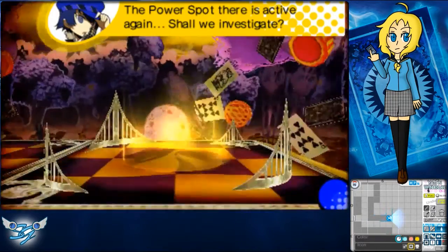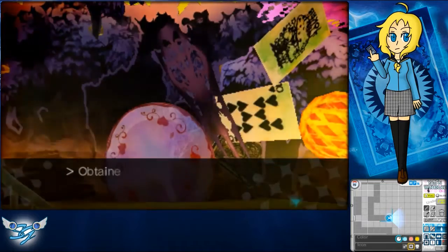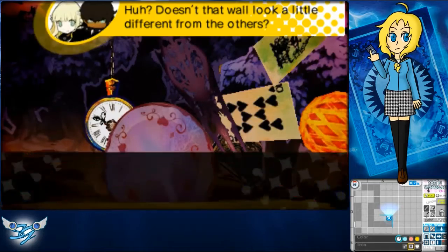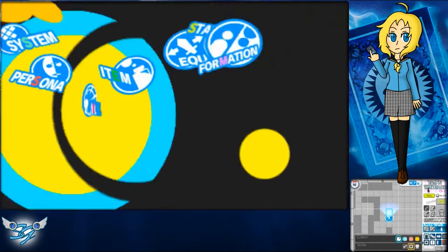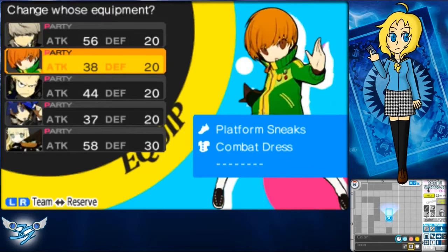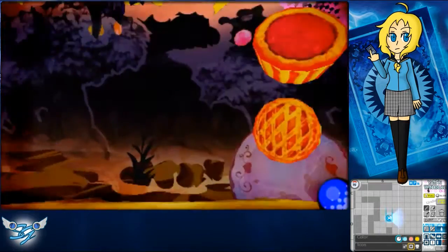The power spot is active again — shall we investigate? Gimme! Doesn't that wall look a little different from the others? Okay, there's something here. Let's equip that. Who doesn't have a thing? You don't, and you don't. Oh, that ups the strength — perfect for Chie. That's what we want on you, girl. Let's get you more jacked.